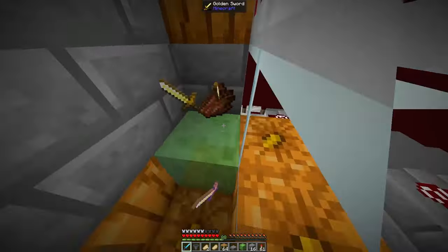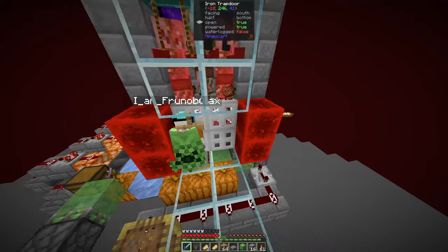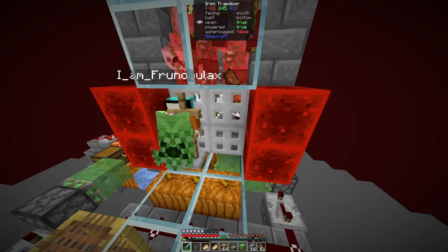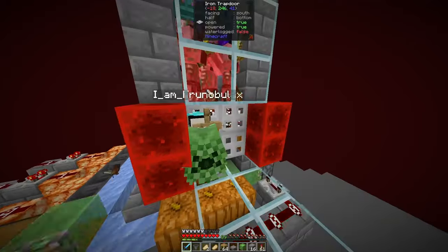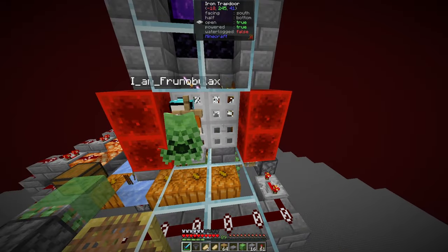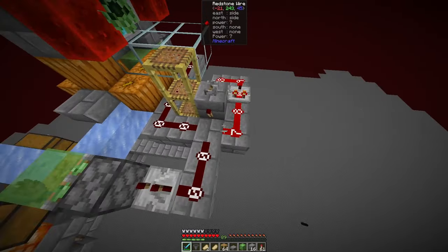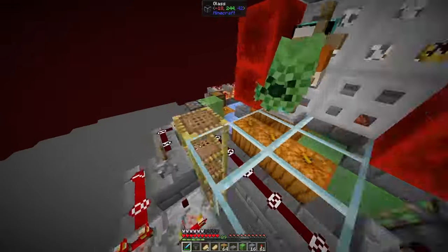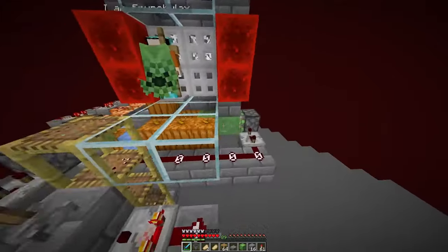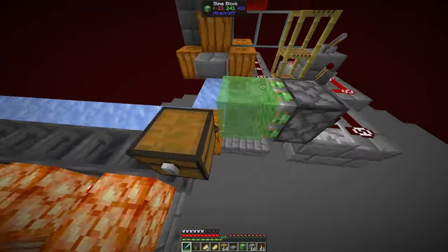Here we have a slime pusher - two slime blocks and one solid block on top. I use iron trapdoors and powered blocks simply because you can't accidentally open them. I would assume the piglins will attack me if I do that, but of course you could also use normal trapdoors or just any solid blocks here with a lever attached to keep these trapdoors powered. Now here we have a simple clock - a comparator fader clock that fires once every 2.5 seconds roughly. Then we will first power this piston here, which pushes the items over these filter hoppers. And then we will power this slime pusher, and the items that fall on this block will be pushed over like so.